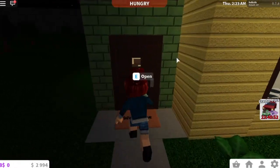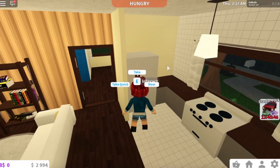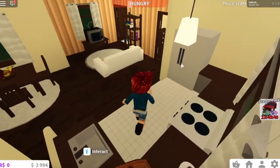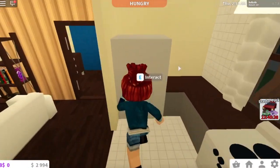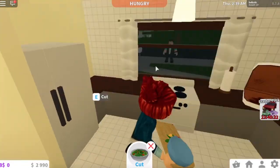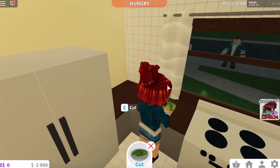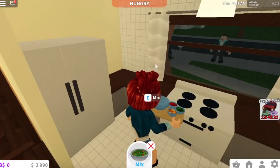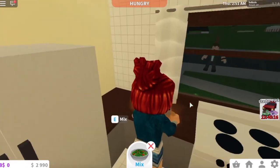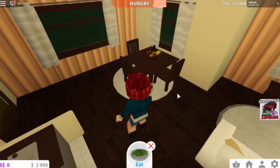We're back home and the character is hungry. There's nothing in the fridge, and this item is kind of gross so I'm probably going to delete it. We're going to make a salad to start out with the starter dish. I also want to try to increase her levels in this series.